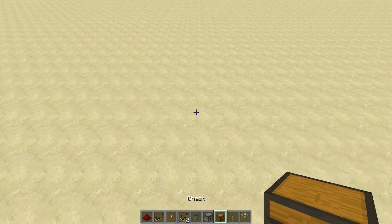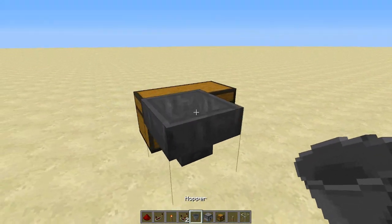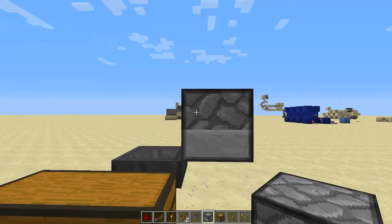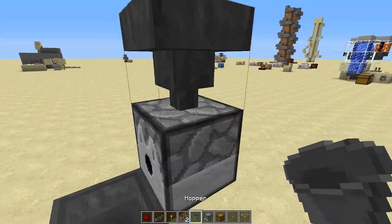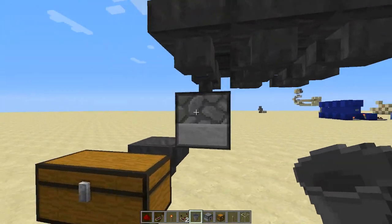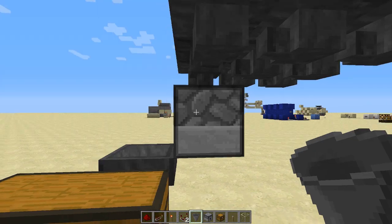To get started you want to place a double chest like this and a dropper facing into it. Then on the right of that dropper you want to have a dispenser. Make sure it's a dispenser because if it's a dropper it will not work. Now get a hopper and put it on top, and basically make a 3x3 of hoppers going away from the chest — eventually if you throw an item in there it will end up into this dispenser.